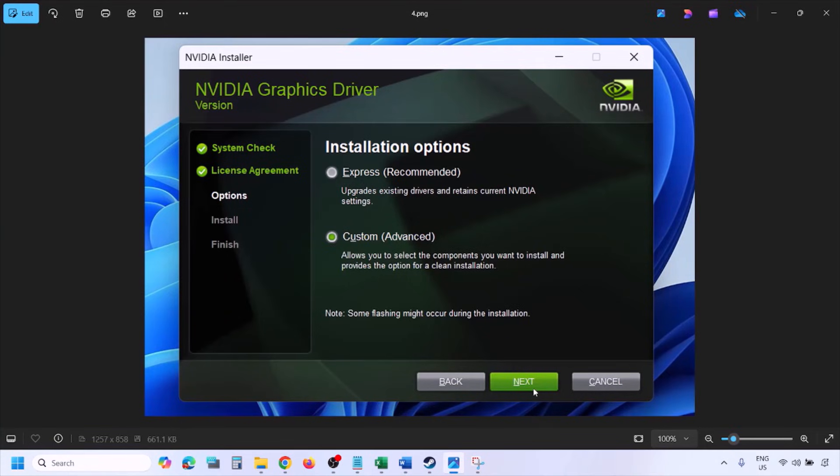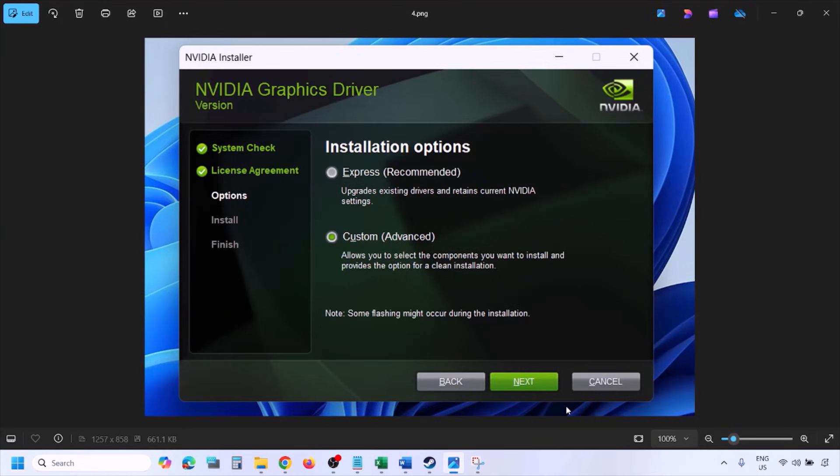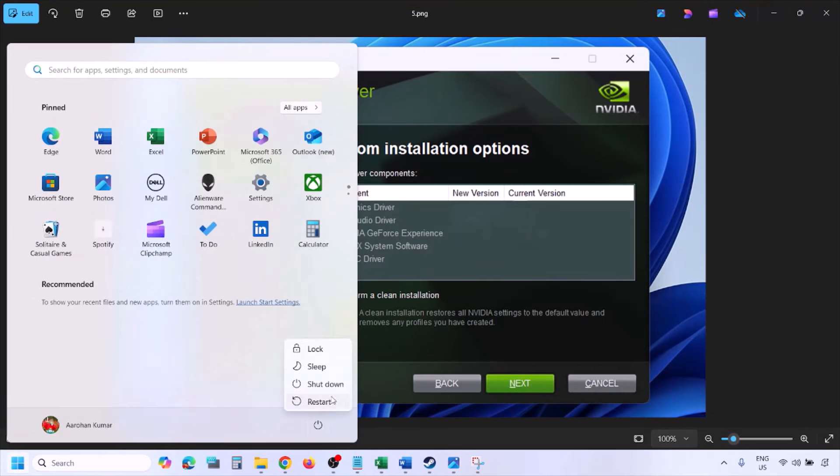Select the Custom option — by default Express is selected, so change it to Custom and click Next. You'll see a screen — put a check on the box that says Perform a Clean Installation. Make sure that is checked, click Next, let the installation complete, restart your computer, and after the restart launch the game.